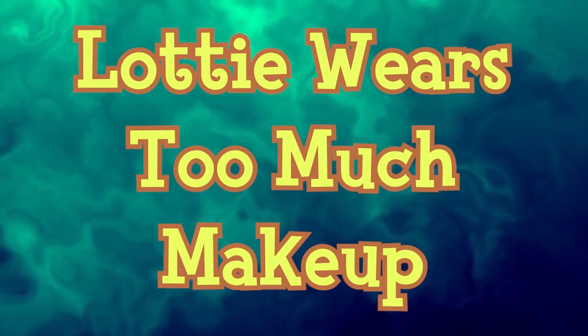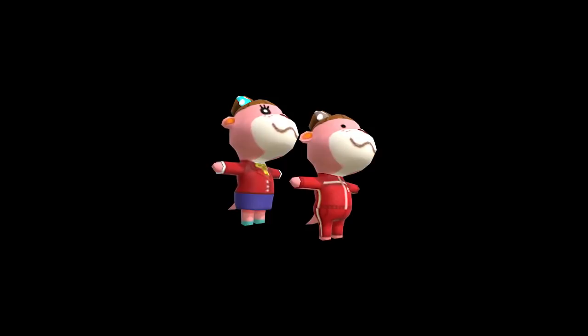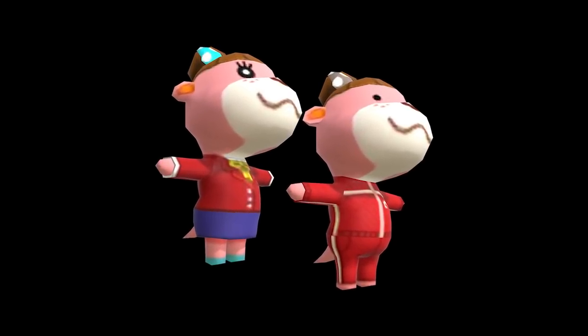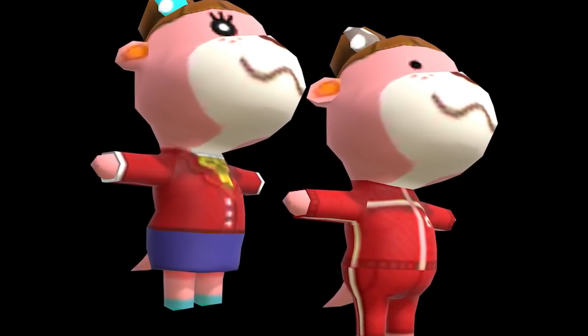While I don't agree with the title of this entry, there is a visual difference between Lottie with and without makeup. Without makeup, she has little black dot eyes, but with makeup, her eyes are white with a black outline and eyelashes. I think it's a nice little detail in the Animal Crossing world to show a character without makeup, as we do know a few characters who wear makeup. It makes me wonder what they'd look like without it.